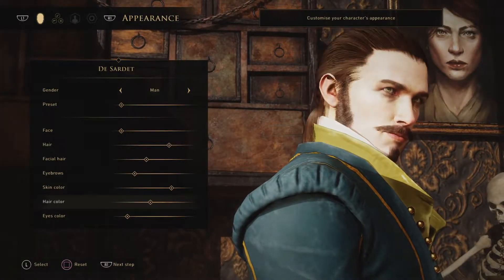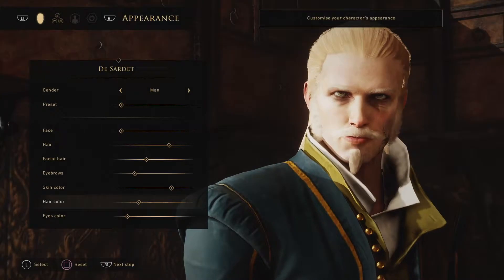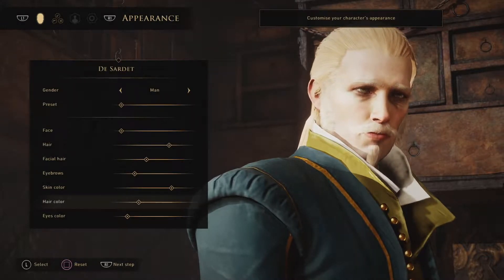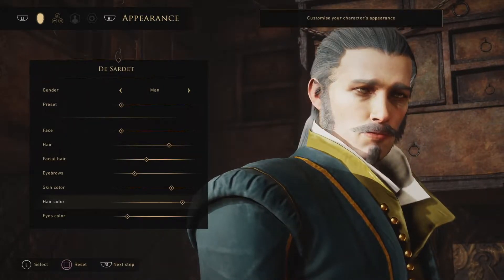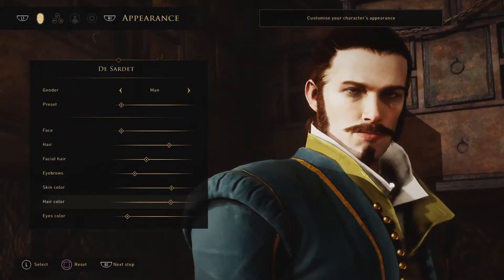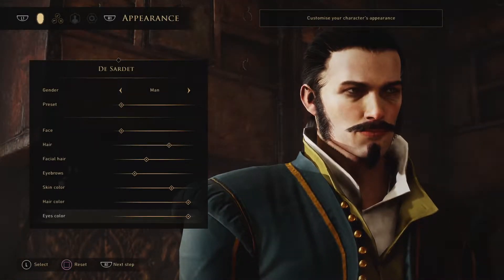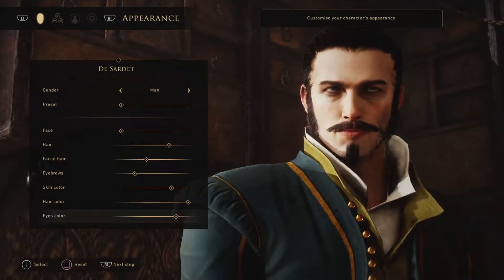That looks great with the sideburns. Eyebrows are fine, I'm not going in there, a little bit darker is fine. Hair color - I've always liked dark hair. Look at that, he's almost albino with the white hair, kind of reminds me of Johnny Depp. There's no red hair option - we're going with black. Eye color looks good, we'll go with that.